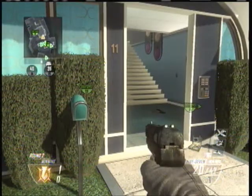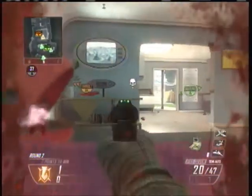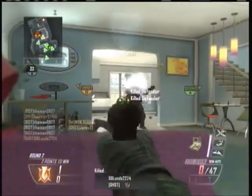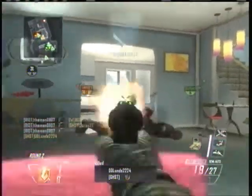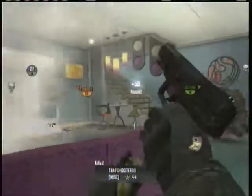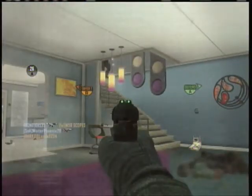Number 4, we have the man 0807, and he is on Nuketown with a crappy little pistol. What do you think he's going to do with a crappy little pistol? He's going to go on a little mini rampage right here behind this couch. Look at the range on that thing — he acts like this pistol's a sniper. Look at how many kills he's getting with that. That's pretty freaking cool, man.